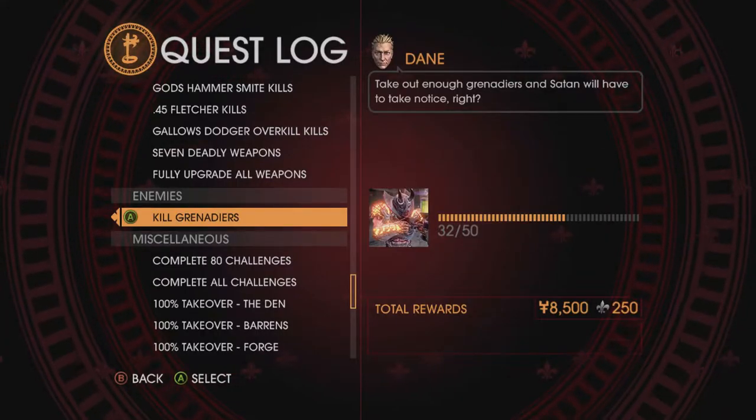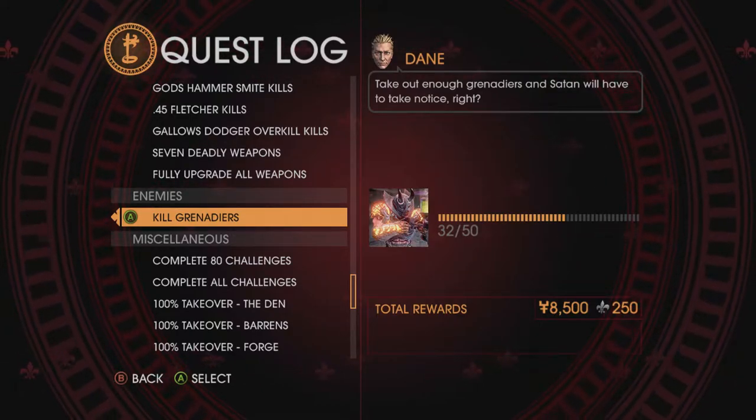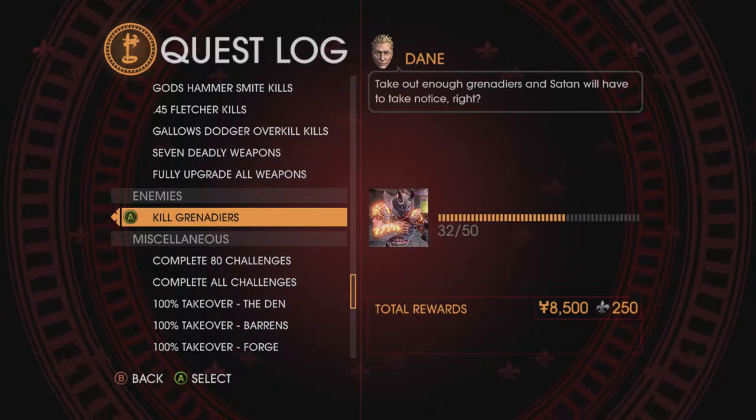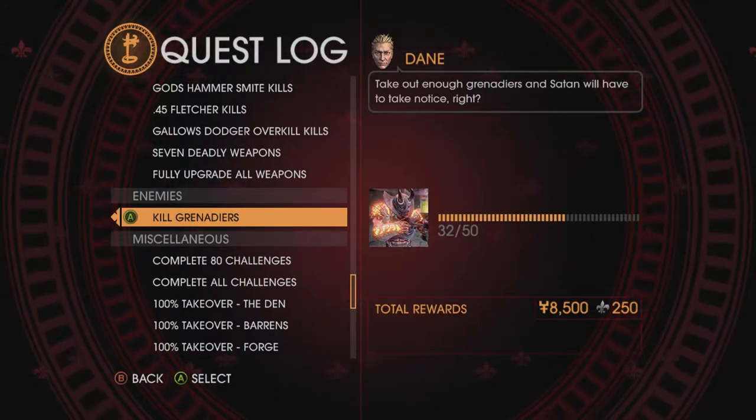Hello everybody, it's the Gaming Dad here and we are continuing Saints Row: Gat Out of Hell, a 100% Walkthrough and Achievement Guide. In this video we're doing the Kill Grenadiers challenge. Take out enough Grenadiers and Satan will have to take notice, right?